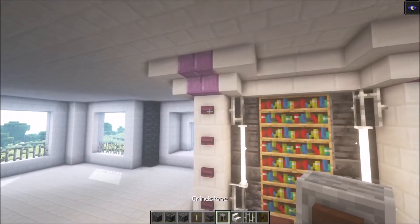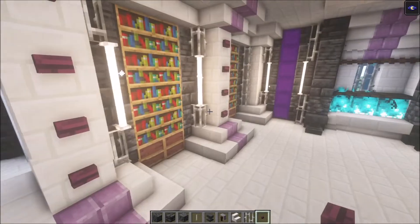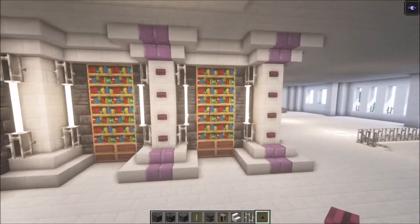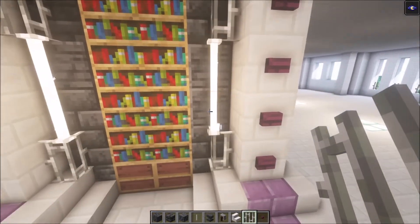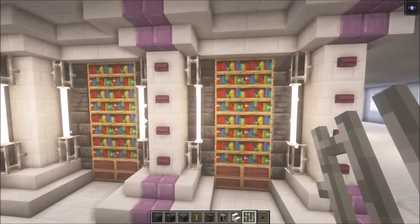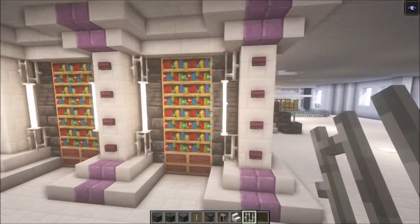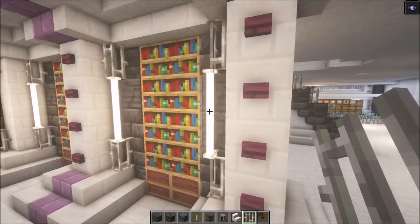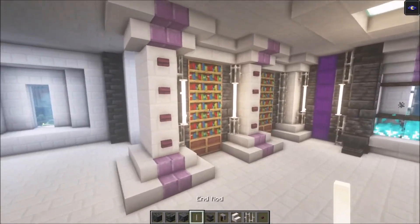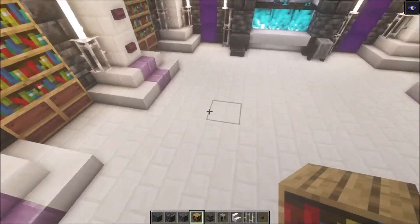After you've got all that, add some buttons — I'm using the crimson button on top of every pillar like that. Then add the iron bar, two end rods, and an iron bar. If you don't have end rods, you can just use iron bars instead. Next, we need to build the working area.